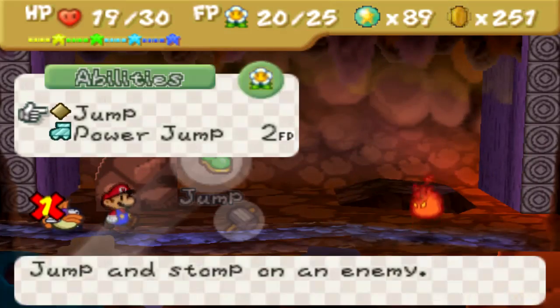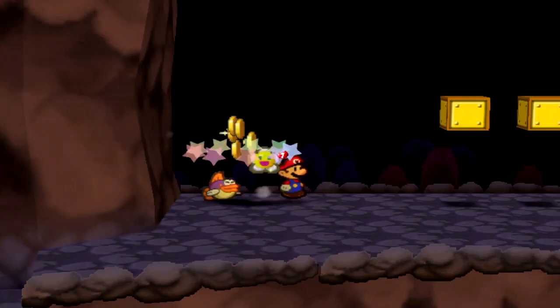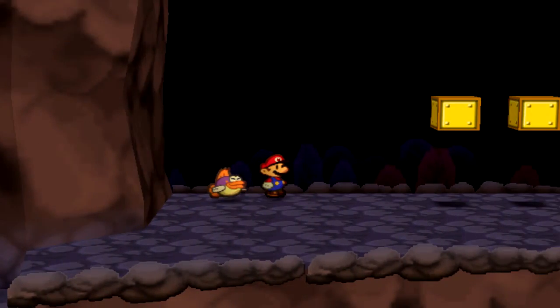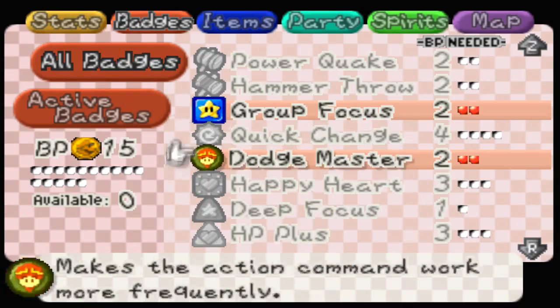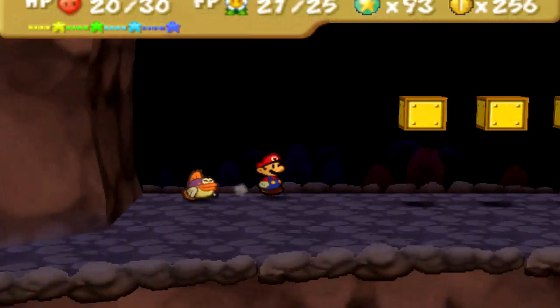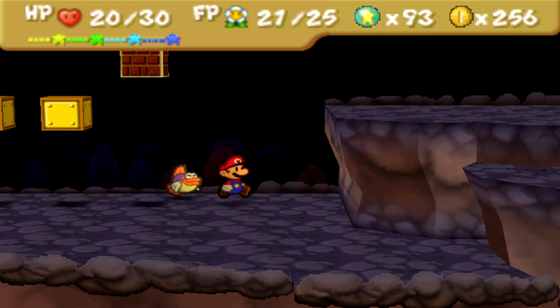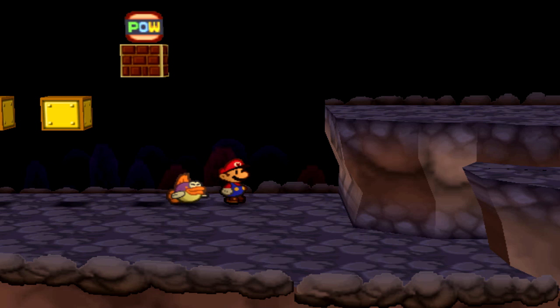I think what he meant was if there's no way that they can attack the enemy in front of you, you can just use group focus instead — which is pretty much the story for Mario. I purposely got Sushi hurt there to test it, and it was like 'Sushi can't move' and I was like, oh my God. Well, I was lied to.